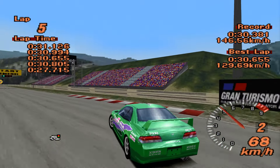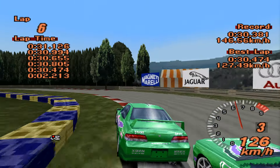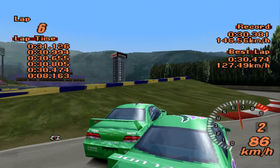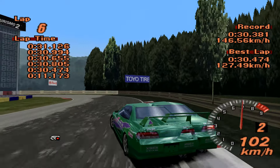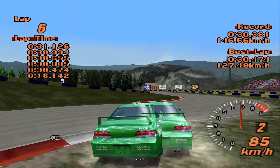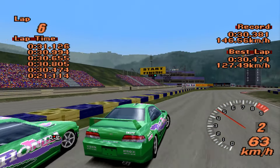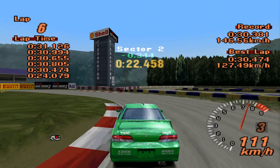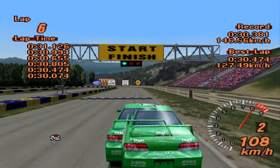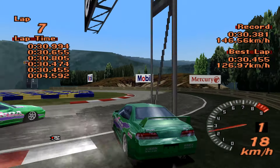Final lap — I want to get this right because I do think this could be phenomenally fast. Who thought I'd be concentrating so much to get a Prelude around the track? That first sector was not as neat as I may have wanted it to be. Used the cheeky corner cut, which is definitely one way to make up some time — 30.455. That could go quicker, that's quite irritating because it really could.